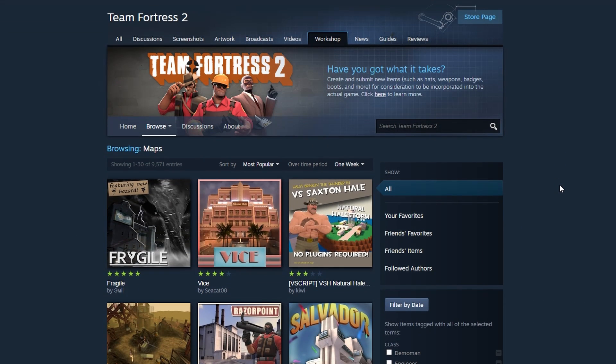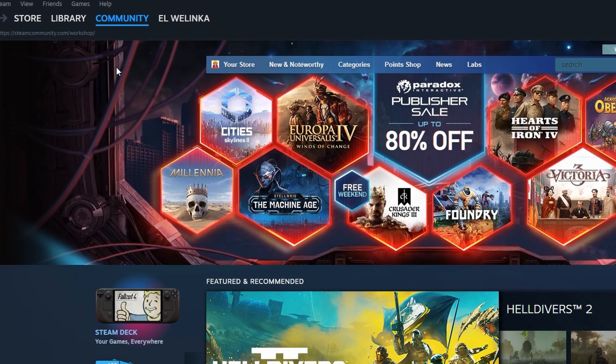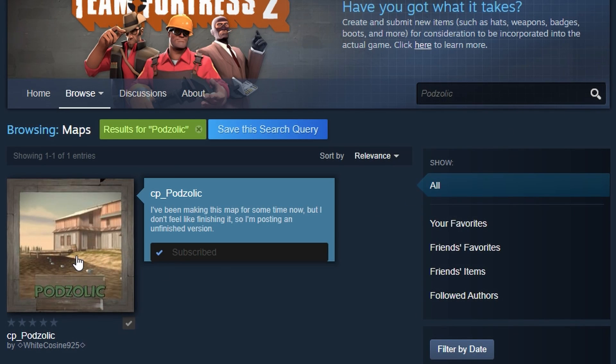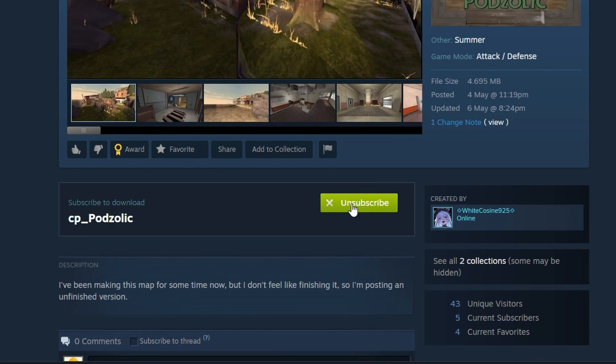But how about maps not yet integrated into the game? Enter the workshop. Navigate to the Team Fortress 2 category and seek out the map of your interest. You can search by its name or pick one from the listed items. Open the map and press the subscribe button.